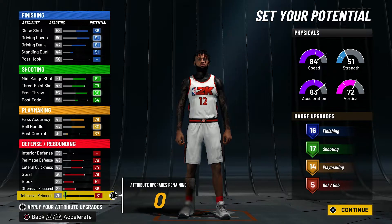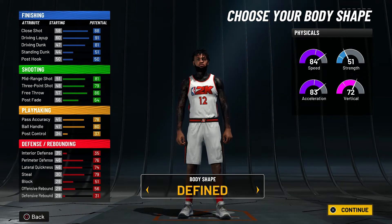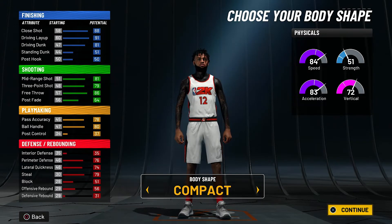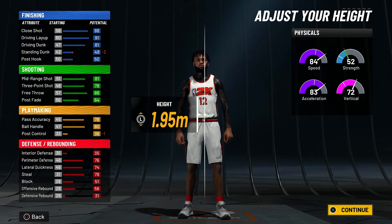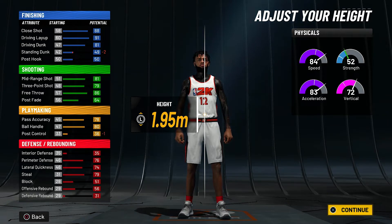For body type, I always go for defined in my builds, but since we're building for Ja I'll say compact — Ja is more of a compact type of person. For height, 196 cm is six foot five, 195 cm is six foot four and three quarters. This allows us to get the same animations as a point guard, including contact dunks, while still being the height of a shooting guard. All the animations are included — why would you not pick this?